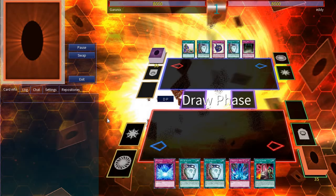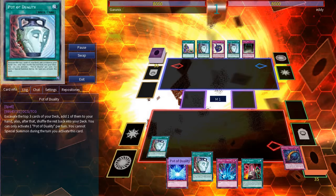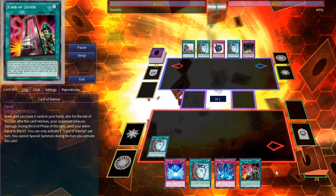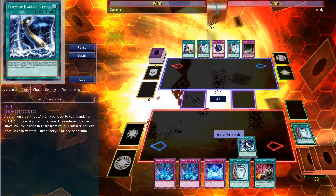I'm starting off this time and I begin with a Pot of Duality and add Fury of Kairu Shin. Then we go ahead and activate it to add another Torrential to my hand. Now setting 3 cards and passing turn.